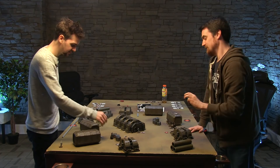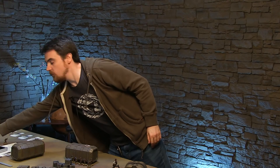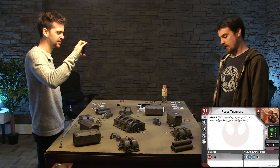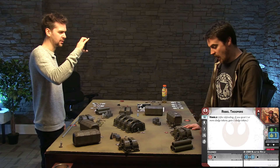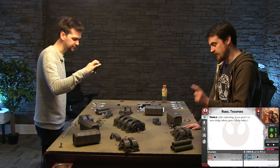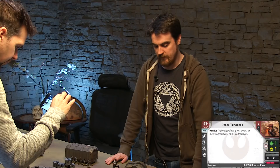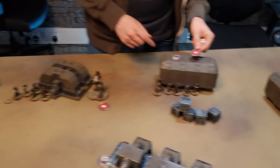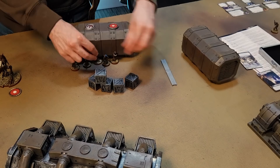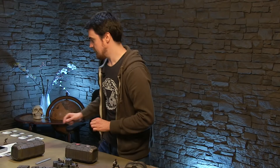Oh, I totally forgot — when you shot my rebel troopers you suppressed them. They take a suppression token. When you take as many suppression tokens as your bravery rating you become suppressed. These guys are only bravery one, so that one suppression token means they are suppressed — when I activate them they only get to do one thing. But when you activate a suppressed unit you have a chance to remove suppression tokens by making a leadership save. I'm going to activate these rebels — just move them up to these boxes and get them into cover behind there. And they're going to evade, taking the evade token to keep their heads down, making them even harder to hit for this turn.